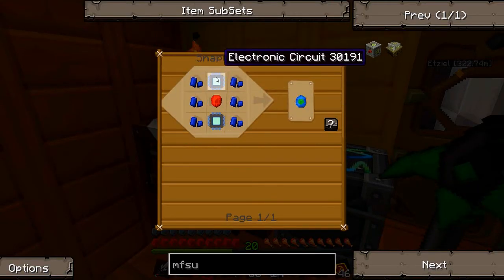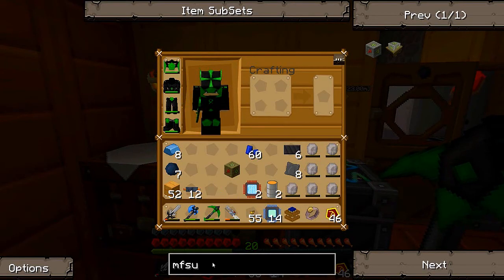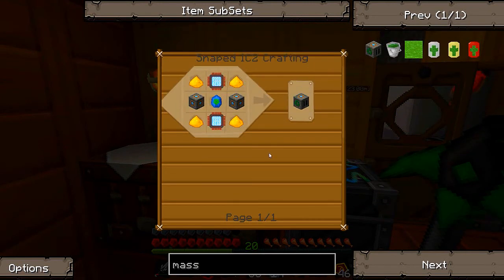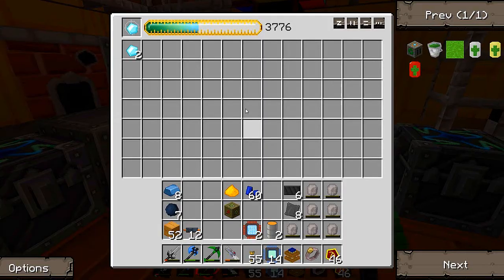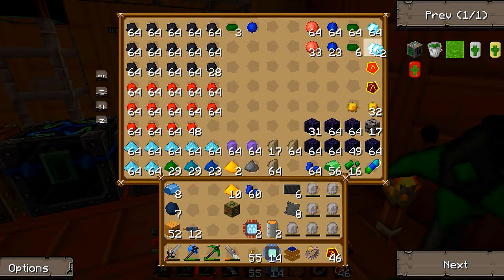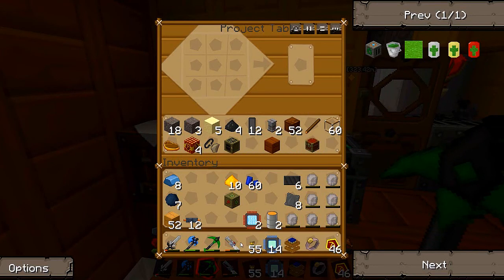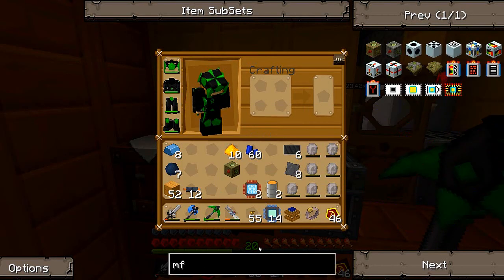So that is an energy crystal, two circuits, and six Lapis. Well, we're not going to upgrade that - we're just going to make an MFSU. And we're going to make it for this purpose pretty much: the mass fabricator. So that's two advanced circuits, two machine blocks, glowstone, Laptron crystal. I'm going to just make myself a little bit more glowstone as I do not have any. Yep, that ought to do it.